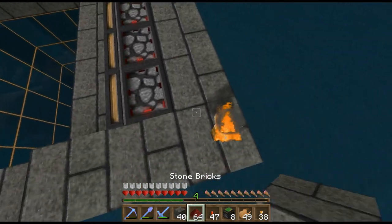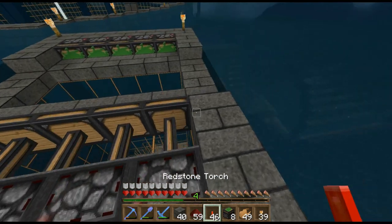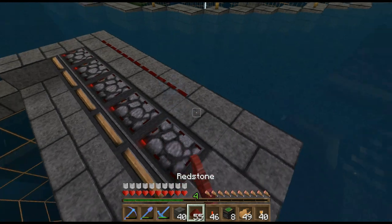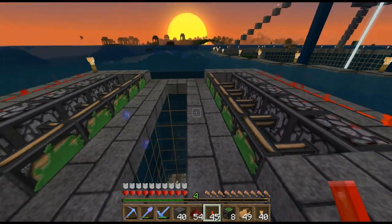So what we'll do now is turn it on real quick, just put a redstone torch down here. There we go — then we'll quickly go sleep because that sun is setting. There we go. The boat cannot fit down there, which is fantastic.